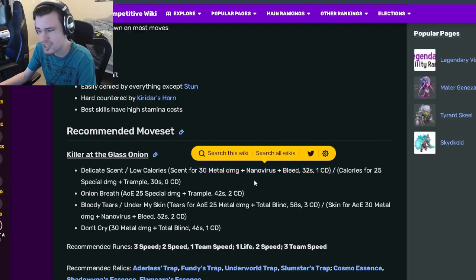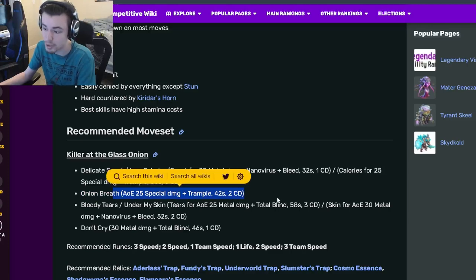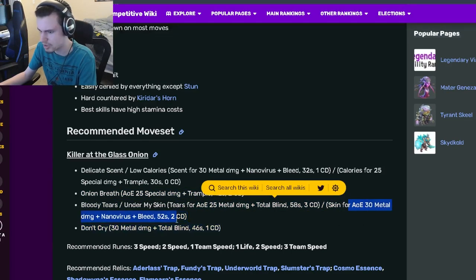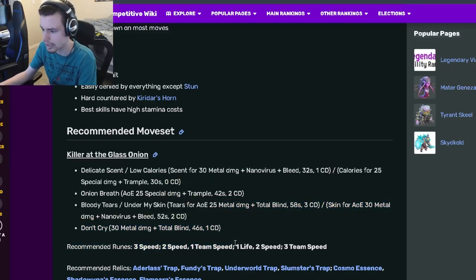Looking at his move set, he has a 30% Mental damage move with Nanovirus and Bleed, which is pretty decent. He also has a Trample with zero cooldown, an AOE Trample, an AOE Total Blind which is really good, and an AOE Nanovirus and Bleed which is also pretty cool.